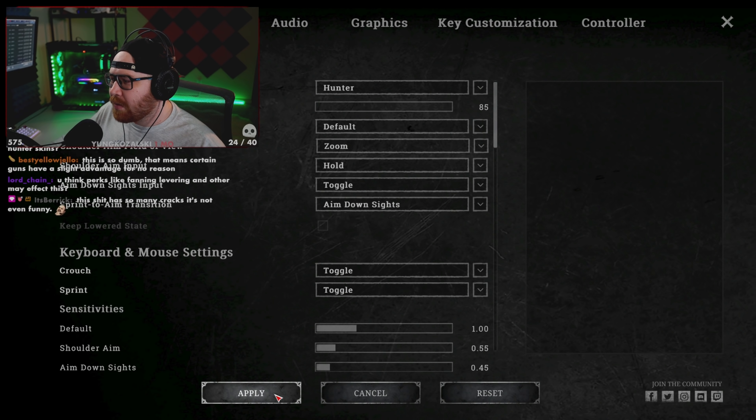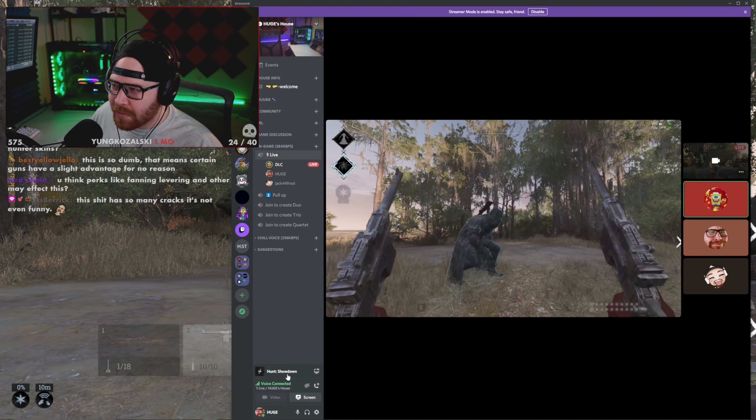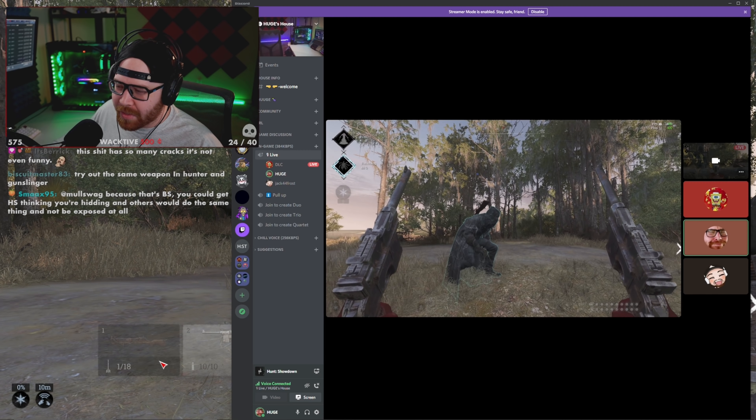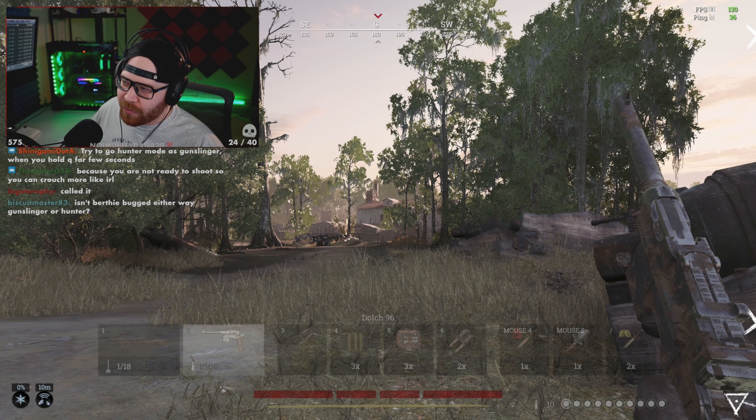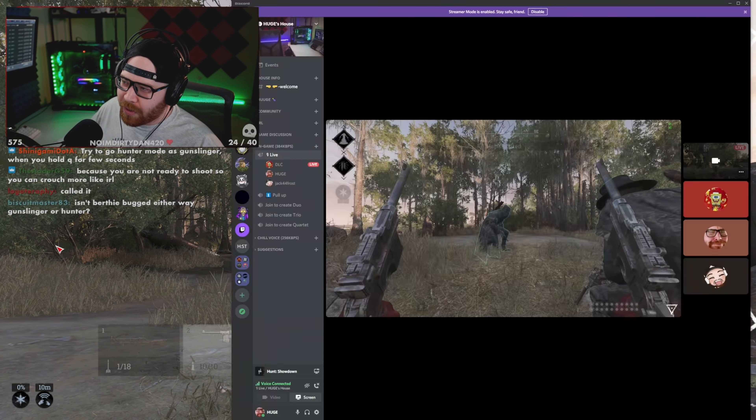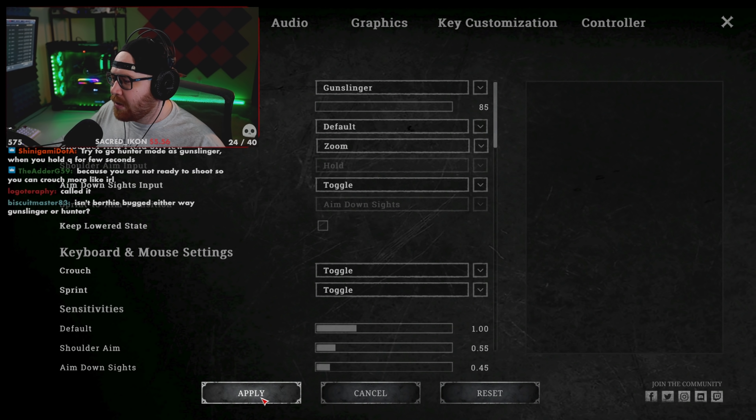Now you're just hunched over like you should be. If I hip fire I'm sitting up — right? So if you're on Hunter you are leaning forward, if you're on Gunslinger you're sitting up because your gun is out. But I still feel like that doesn't make sense, because your camera isn't moving elevation at all. Why would you be going up and down? Just like I showed with the derringer — all you should be doing is moving your arm, not your whole body.